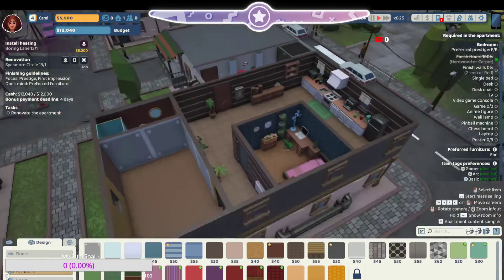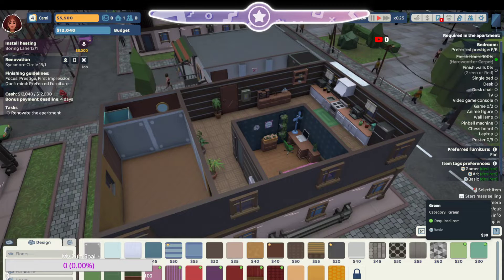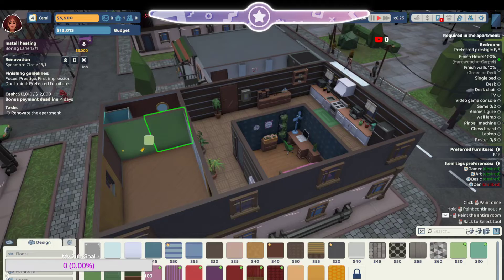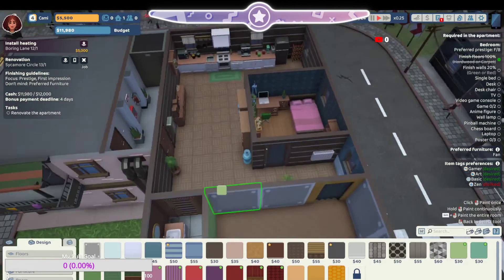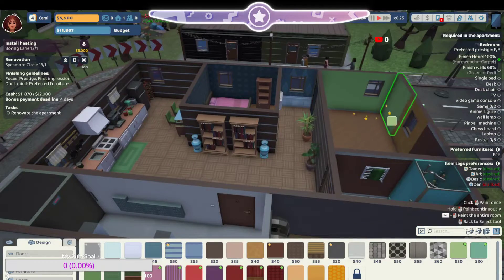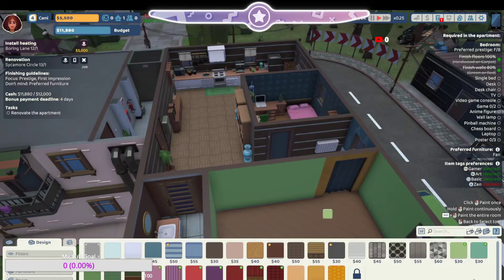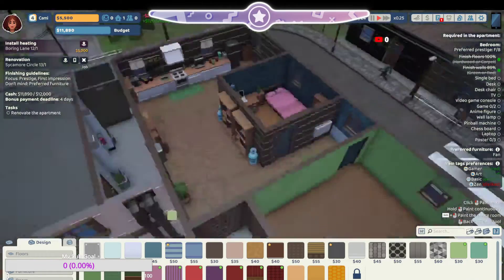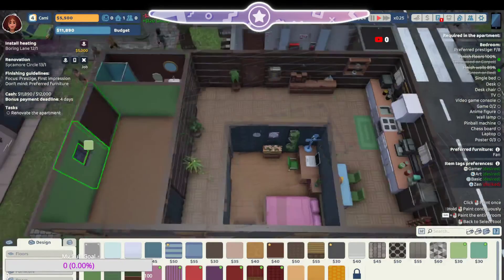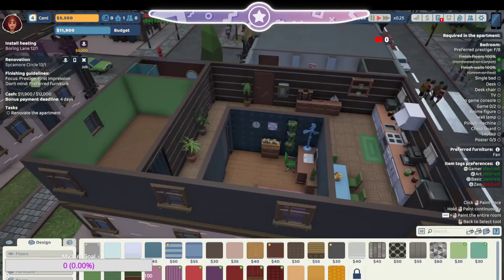We're gonna finish the walls — green or red. We're gonna do green because everybody likes this green wall. This basic green. Like, when you're a gamer you don't want something super bland, but also not super colorful because it takes away from what you're doing. Okay, I like this green — not too bad.